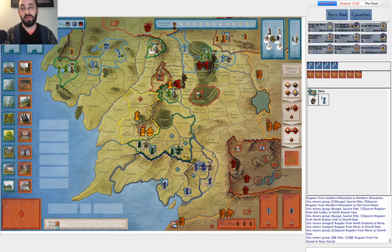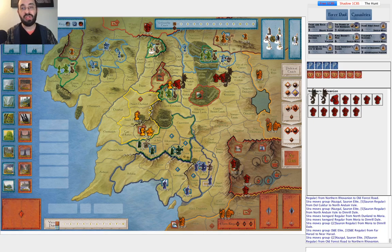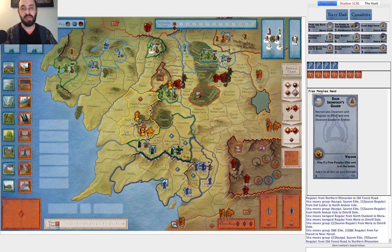Let's talk about Free Peoples and what they can do. One reason this attack is powerful is that these armies are not coordinated and it's hard to reinforce, but there are a few cards that can help. Thranduil's Archers is great — it just puts an extra elite into Woodland Realm and can make a big difference. King Brand's Men puts two units in Dale, and if you get that early you can reinforce and put armies into Old Forest Road making it harder for Shadow to crash through. And Dain Ironfoot's Guard puts an extra elite and leader into Erebor. All three of these cards are definitely ones you want to play if Shadow is going anywhere near DEW.